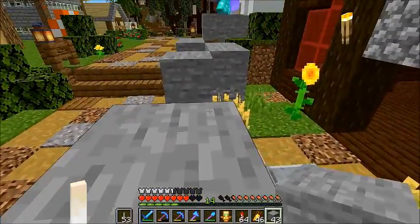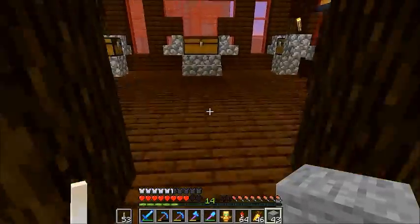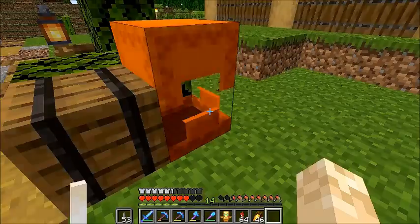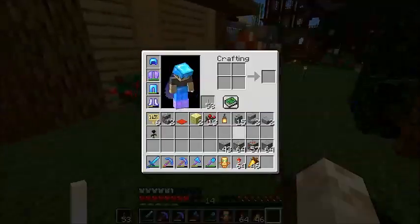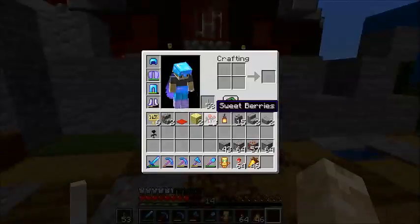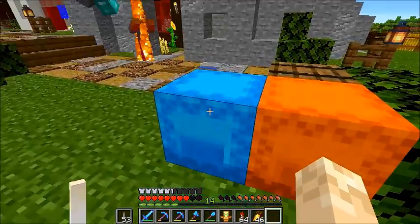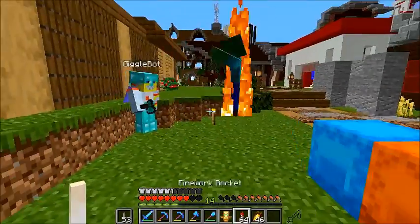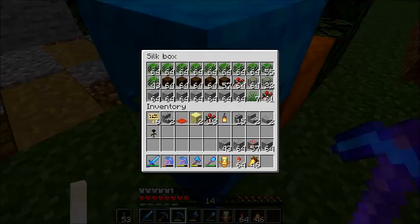We're going to need way more stone and andesite than you have in that barrel there. I might have some at my base — I can always jump back and go get some. Worst comes to worst, I'm sure we both have silk touch pickaxes and we can just go grind some real quick over here. My blue shulker has some excess materials — we can use the leaves and the dark oak that's in there.